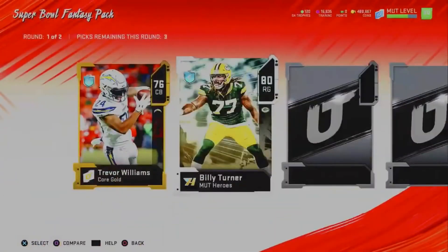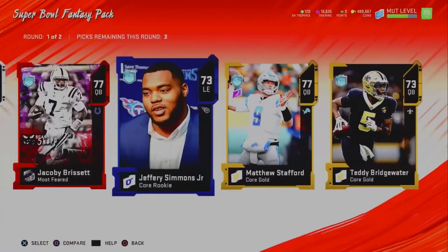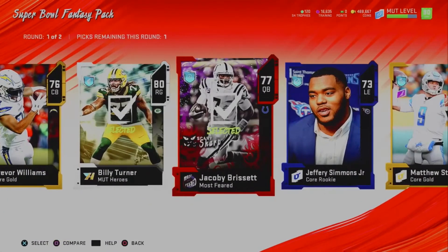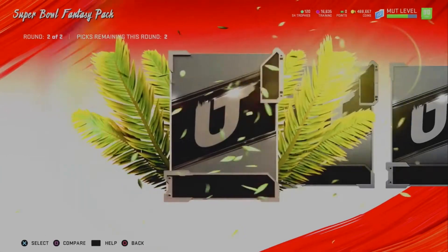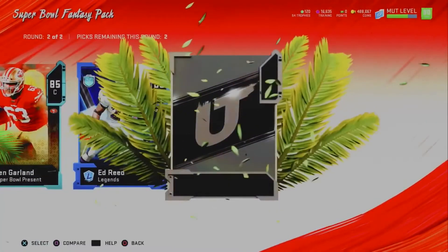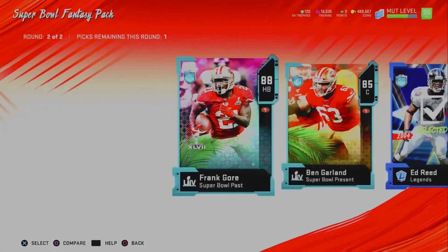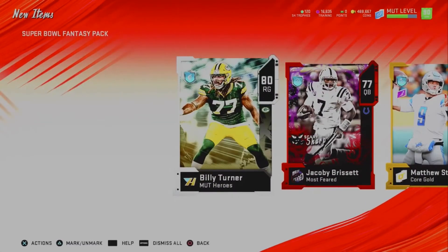We get an Elite, just an 80 overall, but we'll take it. A Most Fear at 77. We'll get our high golds and just the one Elite — a couple of high golds, that's about 10,000 coins. So we need about 90,000 more here in round two. We pull an 88 Frank Gore — not super familiar with the price point, but we'll take it. Then a Big X, and an 89 Ed Reed. Yikes. We'll take the 89 and the 88 — they're probably worth about 40 to 50k, so I probably lost about 50,000 coins there.